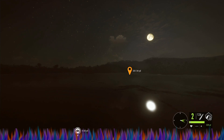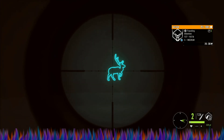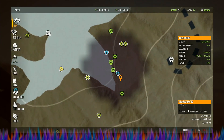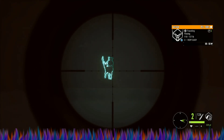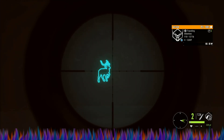Why does it keep doing that? I don't understand that at all. So we've got — there he is. He's attentive. We're going to try to spot him. How far away is he? 325. We should be dead on with this. Turn around, buddy. Turn around. Come on. I think he left. Darn.